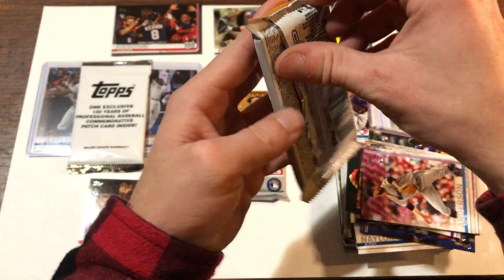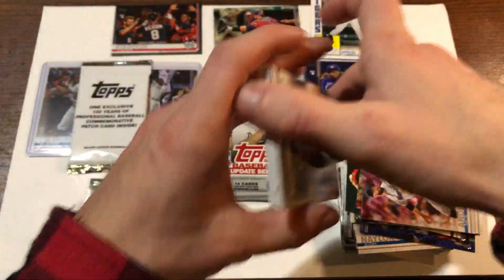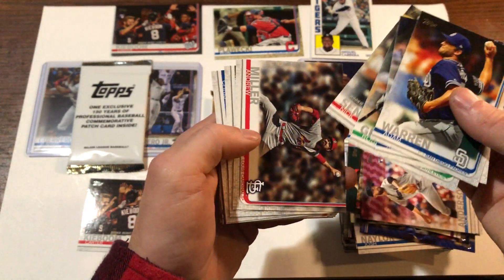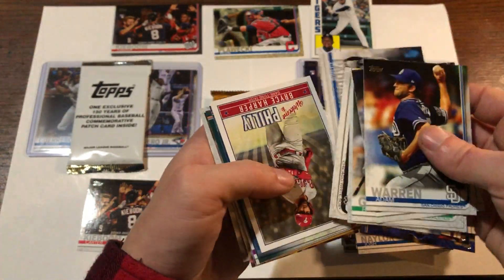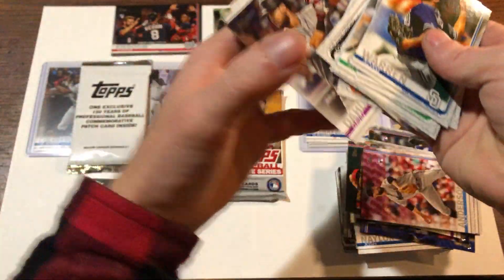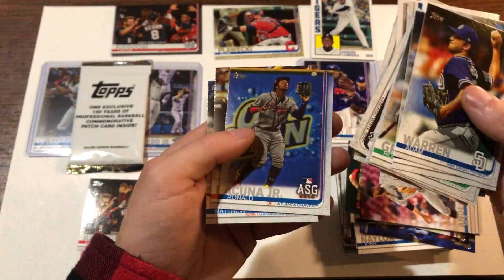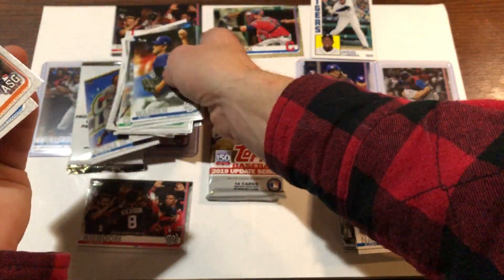Trevor Story. Adam Warren. Grossman. Nixson Cell again - it seems like I pull one of those out of every pack. Bryce, Suarez, Cano, Dahl. And there's the Acuna Jr. All-Star Game card. We got the Home Run Derby card, I still needed this one, so that's good. Put that off to the side for now. Bregman - very nice.